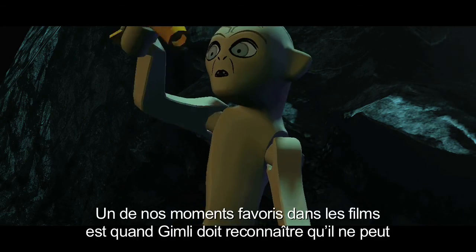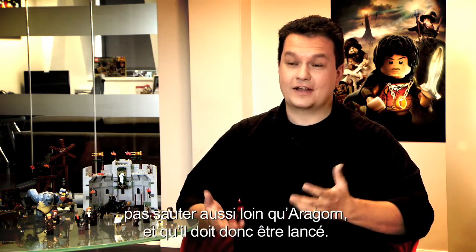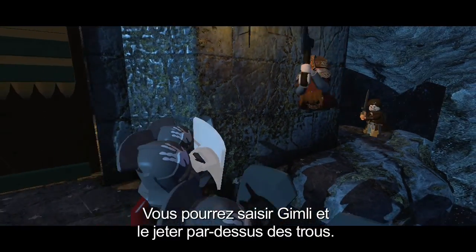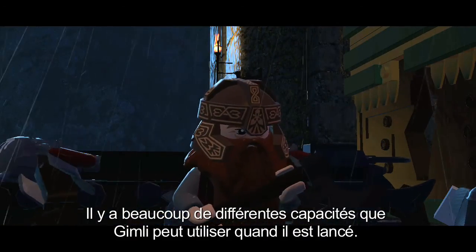One of our favourite moments from the films was when Gimli has to confront the fact that he can't leap as far as Aragorn, and so he has to be thrown. You'll be able to pick up Gimli and hurl him across gaps, and there's a variety of different abilities which throwing Gimli gives him the ability to do.